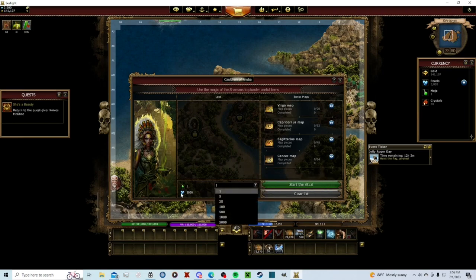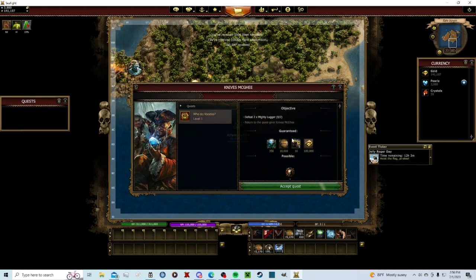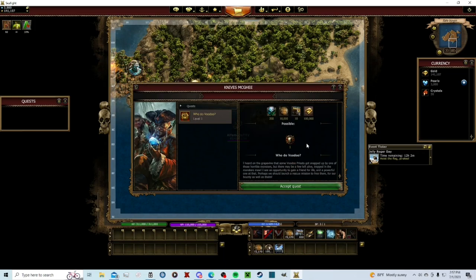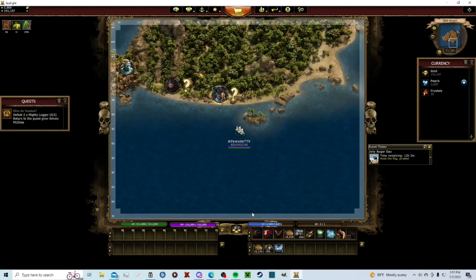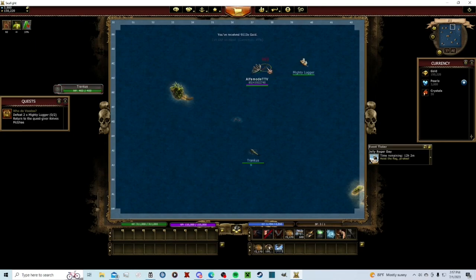We have one mojo here — you can use pearls. If you do 25, it costs 2,400 pearls. I'll just throw one and we got 10 armor plates. Now we're back to Knives McGee. For the next quest we need two more mighty luggers and we'll get 10 world breakers — those are the fourth best cannon now — plus some gold and a level up token. Here are some shinies — sometimes they're hard to click if they're on a monster, but you can get XP, HP, and voodoo points from them, plus mojo.